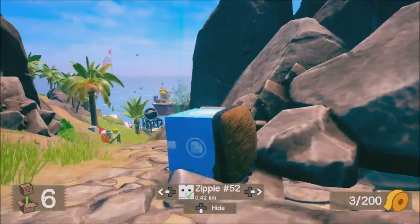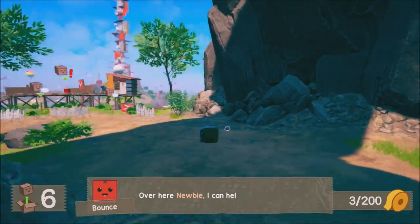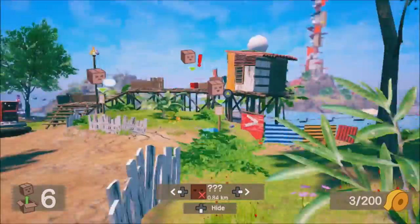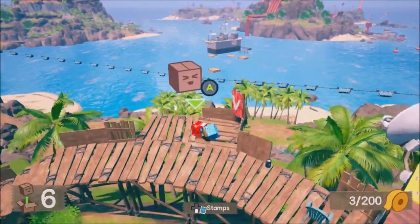You have to collect stamps — you get stamps from the missions. You can press right and left on the D-pad and it will give you an arrow towards the next mission. There are stamps from the missions and then there are hidden stamps that you just have to find.